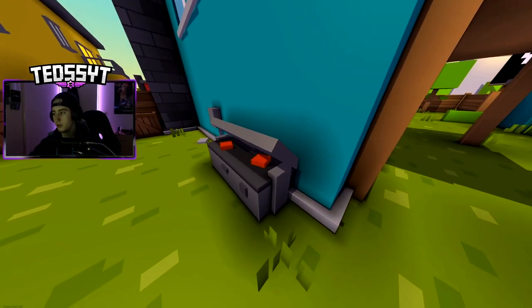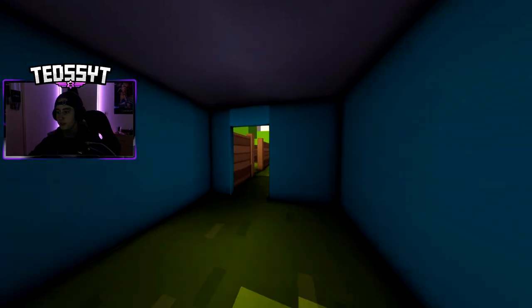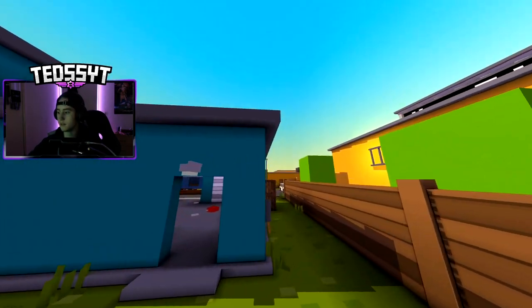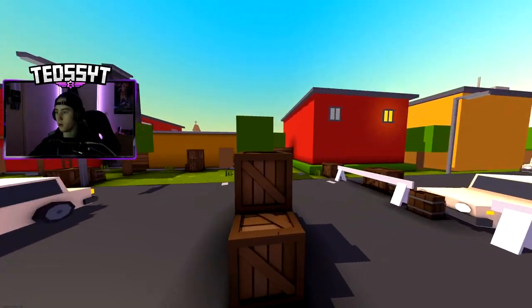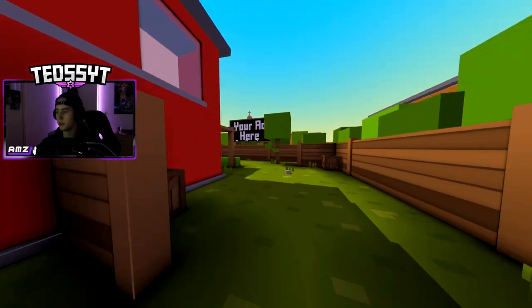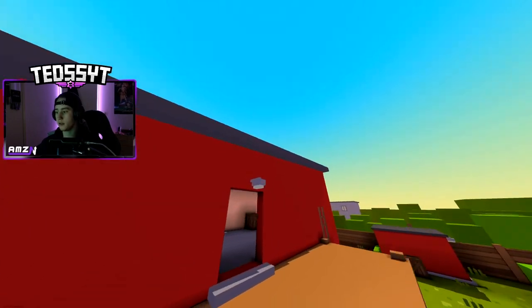Look at that — barbecue, cooking up some steaks or some hamburgers. You can now go through this part, which is pretty sick. This map is actually insane, dude. This map looks beautiful, dude. You can go around everywhere. This whole part back here is opened up. You can now go through this yellow house here, which takes you all the way into the side of a red house. That's sick. Damn, little cheeky spot, and they've got windows now.